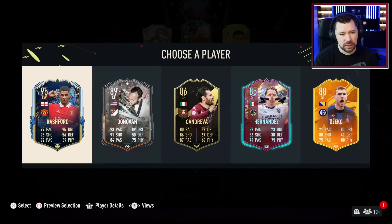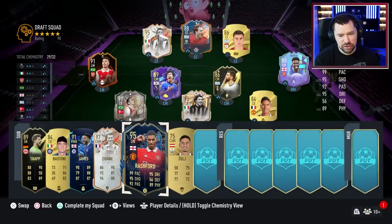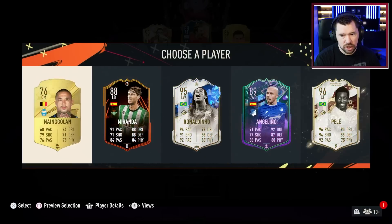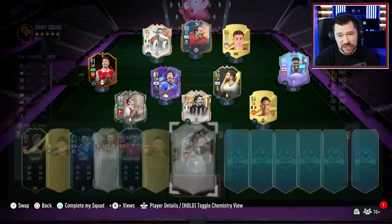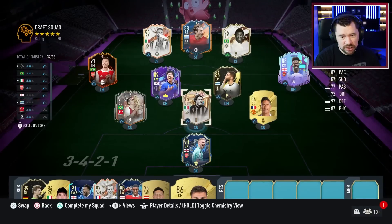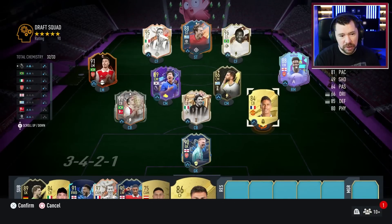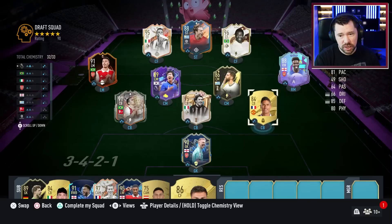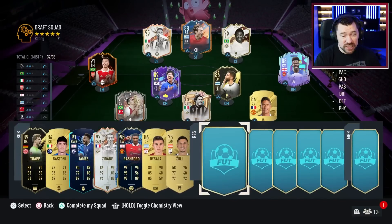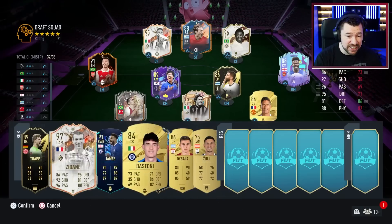95 Marcus Rashford for the bench! 96 Pelé for that center forward spot! We are now just a Premier League or French player or manager away from full chem, and it's 91 rated. This draft again is huge.